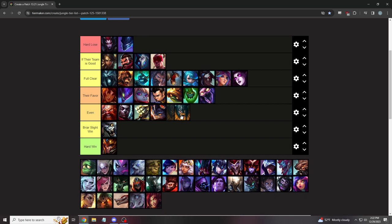Rek'Sai is hard if their team is good. Rek'Sai players always pick her into a draft like Renekton top, Galio mid, Nautilus support — they're going to chain CC someone to death every time. Best thing you can do is hope your team gives you enough space to punish one of their engagers and trade back the kill they engage on.